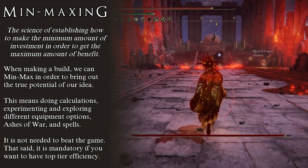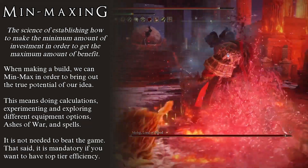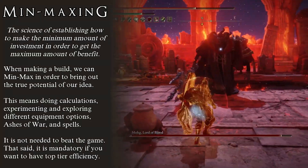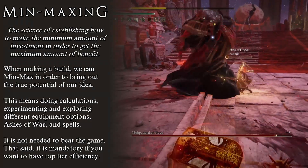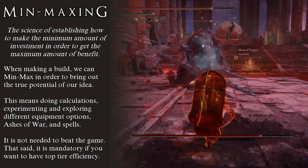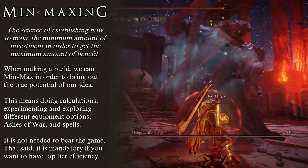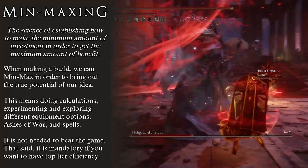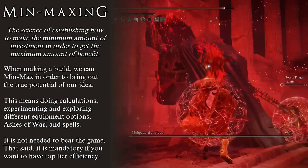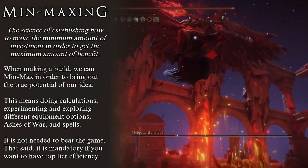You might be asking yourself: does all of this mean that it is bad to put a lot of skill points into a single stat? Does this mean it is better to keep all stats at the same level? Absolutely not. It is good to have a few stats be really high, and it is not good to have each and every stat be the same level. That is not how making a build works. We need to find balance — finding exactly how many points we should put into every single stat to get the most benefit from our investment. This is called min-maxing, and it is described as the science of establishing how we can make the minimum amount of investment in order to get the maximum amount of benefit.